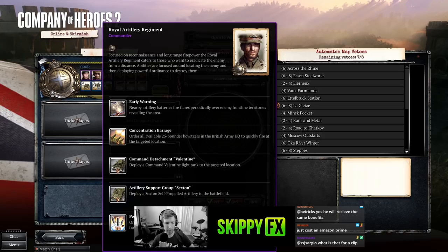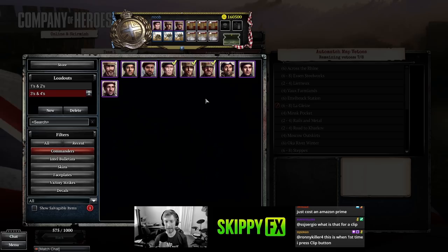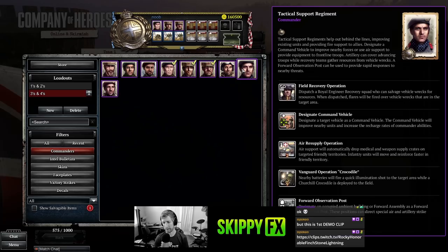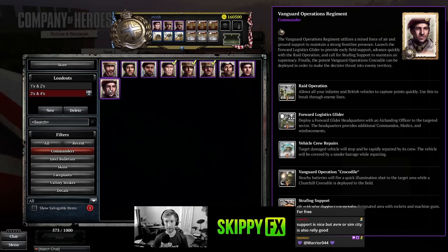Today we're going over the British faction. On these newer factions the commander choices are a little less overwhelming than the Soviets — not because we have less to choose from, but the British have some really unique and overwhelming abilities. For instance, we have air supply operations that automatically drop medical and weapon supply crates. We have a resupply half-track on this commander. The Crocodiles are excellent tanks — they have a flamethrower and a main cannon, so these commanders could be worth it just to get that Crocodile.